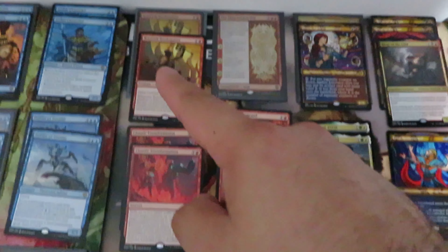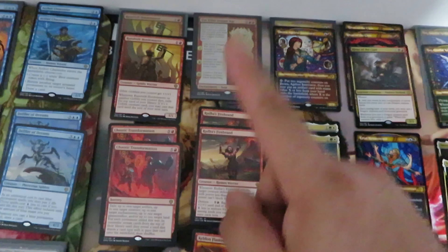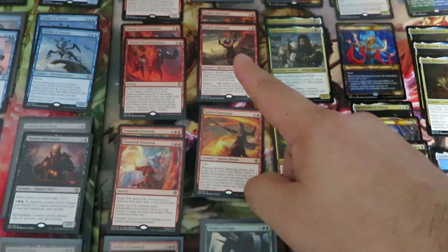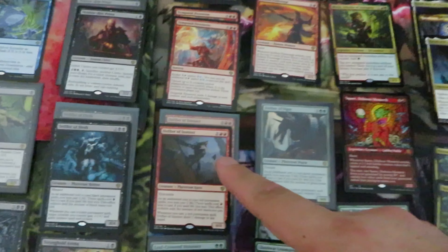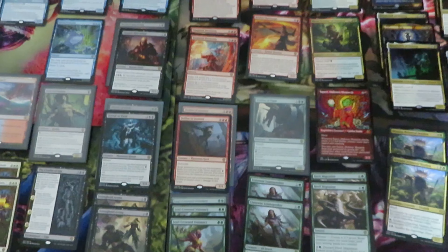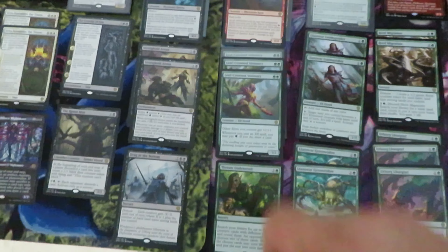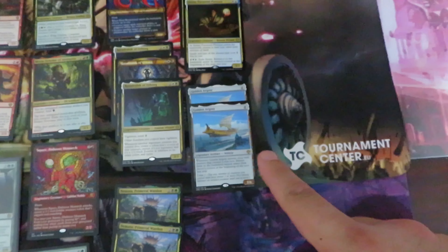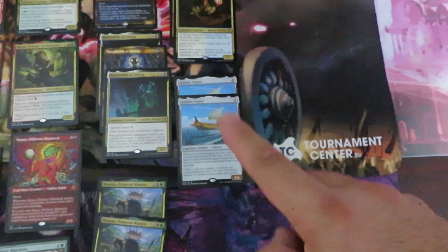The Red: 1 Goblin Lord, 1 Elder Dragon War in Foil, 2 Radha, 2 Defiler, and 1 Defiler of Vigor — one of the most expensive Rare Cards. 3 Reef Crown Fusionary. In the Multicolor, as you can see, 2 or 3 hits, some of them also in Showcase. And the Artifact: 1 Golden Argosy.